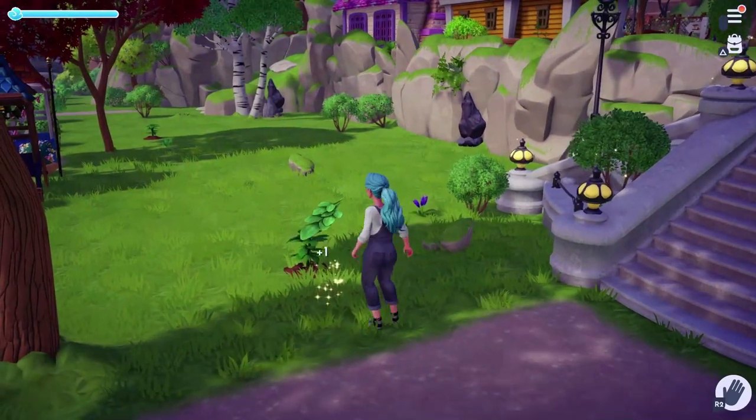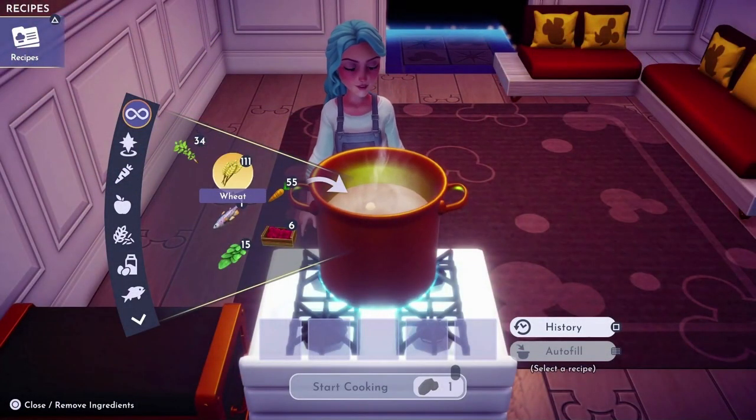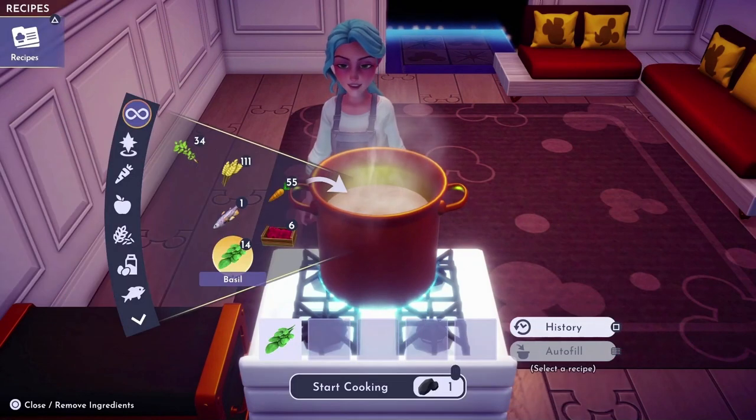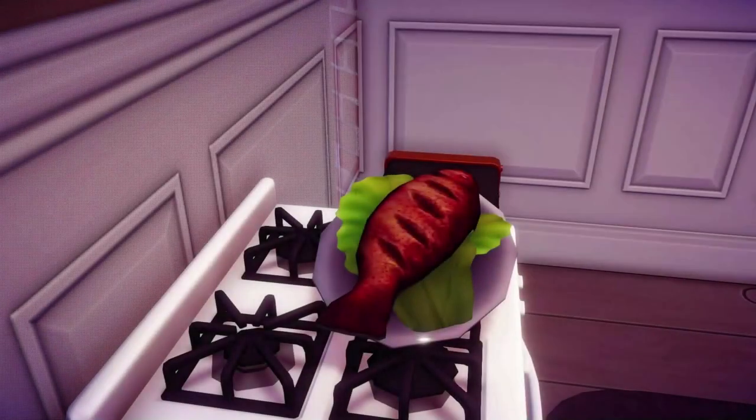Once you have gathered all the spices, you will need to prepare a meal that includes either basil or oregano. It does not have to be an actual recipe — for example, I just used some fish with one of the two spices and this created grilled fish.